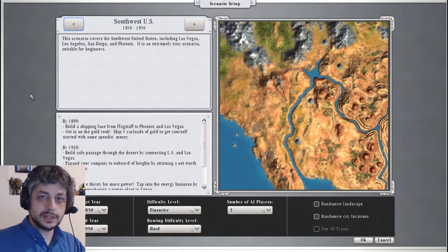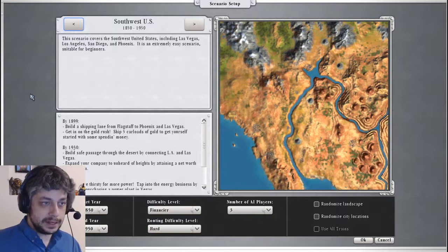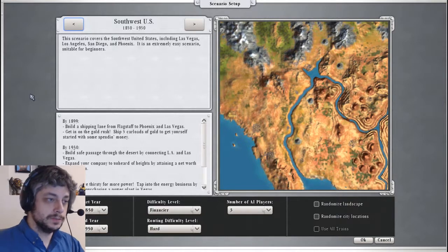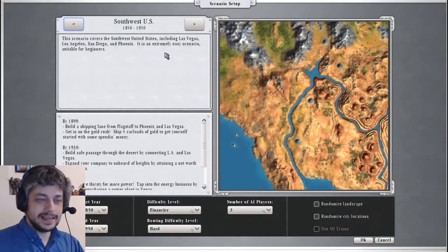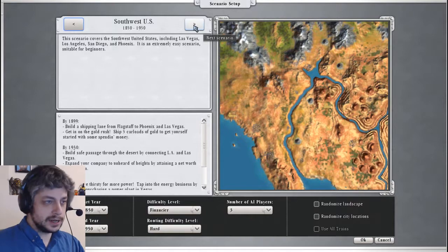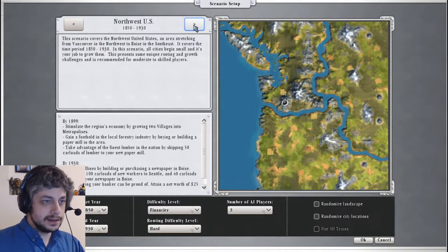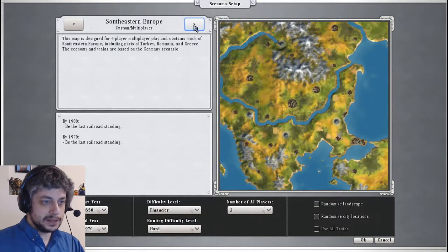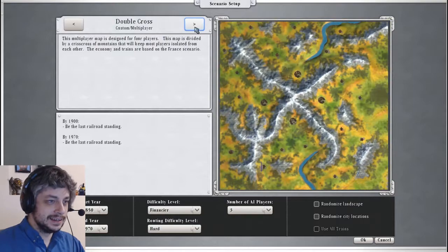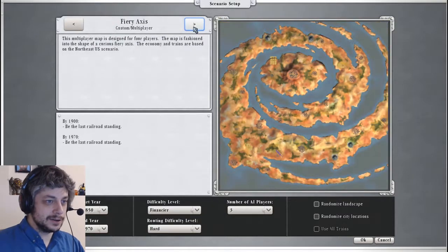So let's jump in! We're just going to start up a new single-player game. This game actually has multiplayer, believe it or not. This is a game about building a railroad empire from scratch. First thing we're going to do is select a scenario and map. We're going to do Southwest US because it's kind of the easiest one. They've got different parts of the United States, Great Britain, France, Germany, and some multiplayer maps.